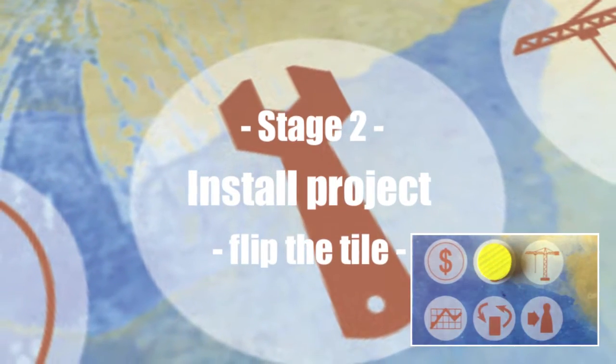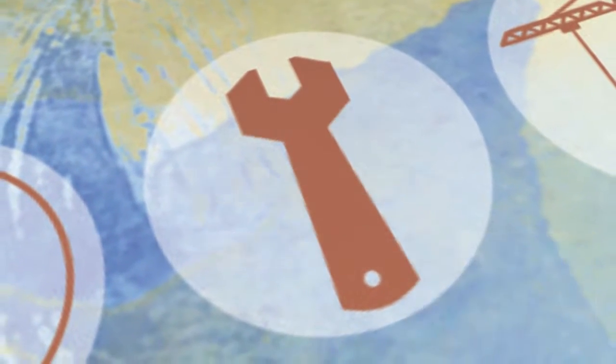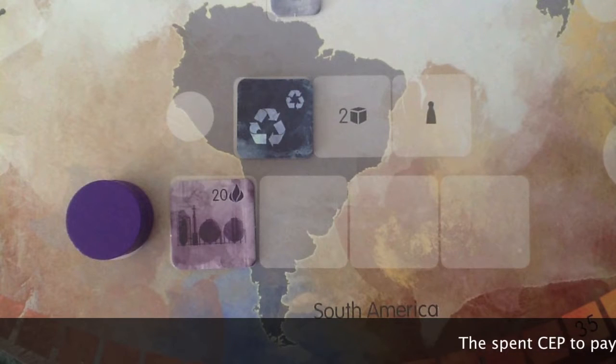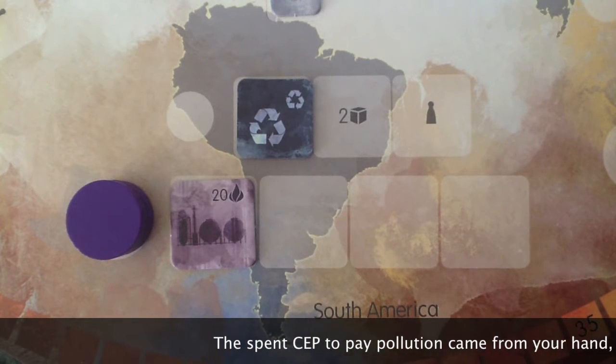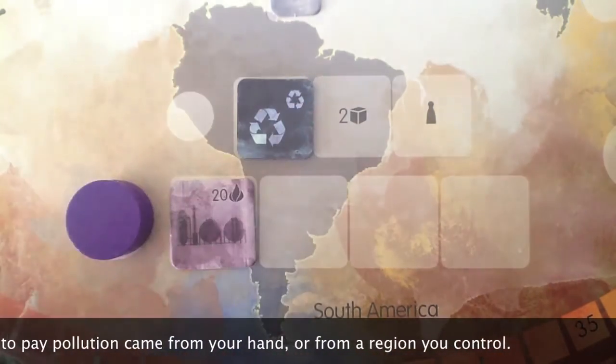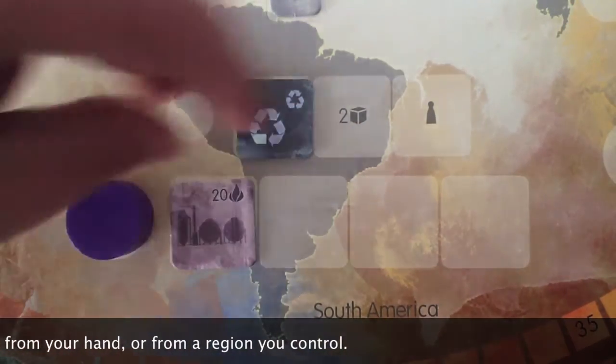This action means that your company installed the energy network to distribute the power generated by coming power plants. This process creates pollution, and as a result, you must spend one of your available CEPs. Then, just flip the tile.